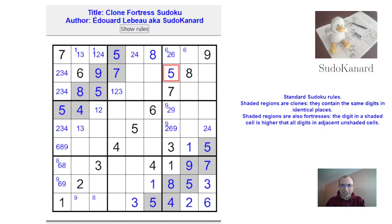And so 5 has to be here. This row needs 1, 2, 3, and 4. So this is 2 or 3. This column needs an 8 — it has to be here. This is 1, 2, or 4.